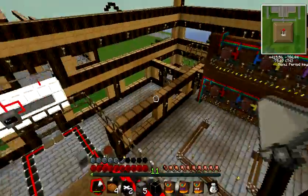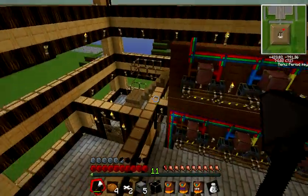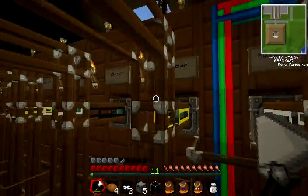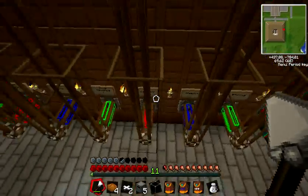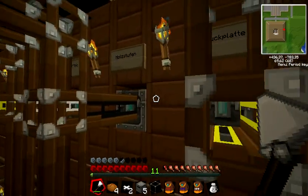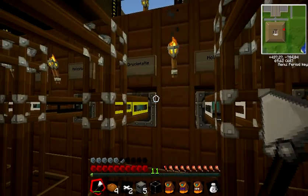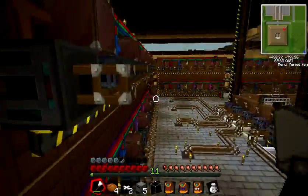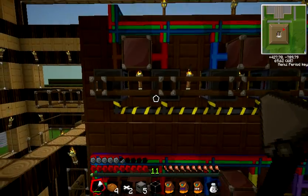Items will be pre-sorted and go to the sorting machines. From the sorting machines they travel through the bottom and get sorted into the correct chests — scaffolds, stairs, wooden stairs, pressure plates, and so on.